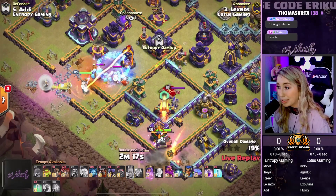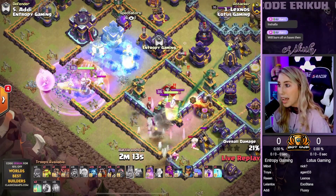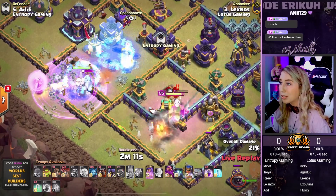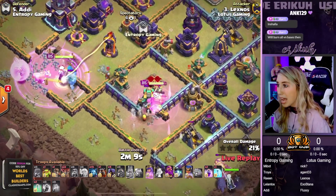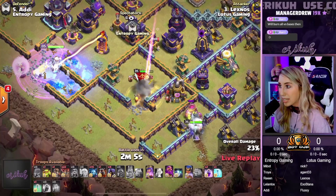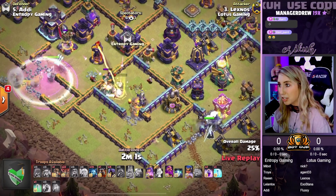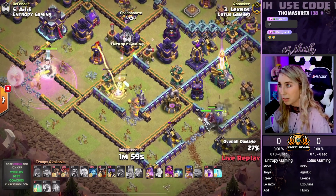Now we're down to two Ice Golems. The Inferno is locked back onto the Queen. We're dropping the Freeze. We're raging up our Queen. One more Ice Golem to get through. We have the Mono wrecking havoc on our King. We're dropping the Battle Drill and the RC on the bottom side to help out. We're dropping the Invisi over here on the Queen to keep her alive so she doesn't get roasted.